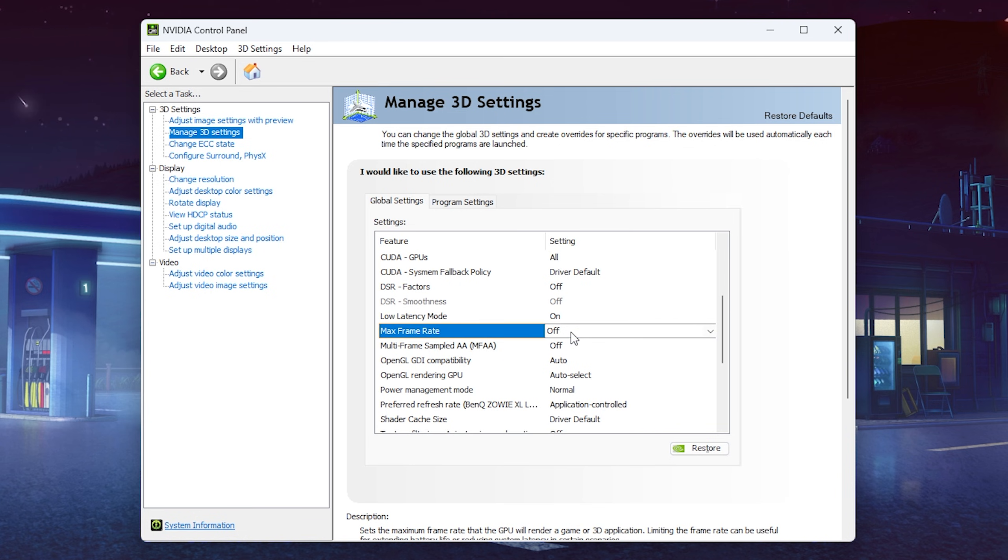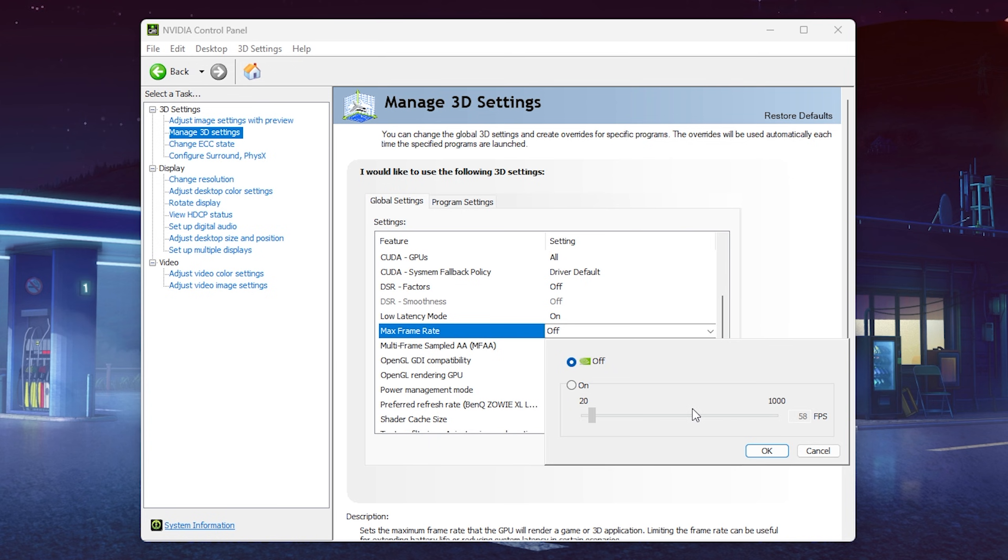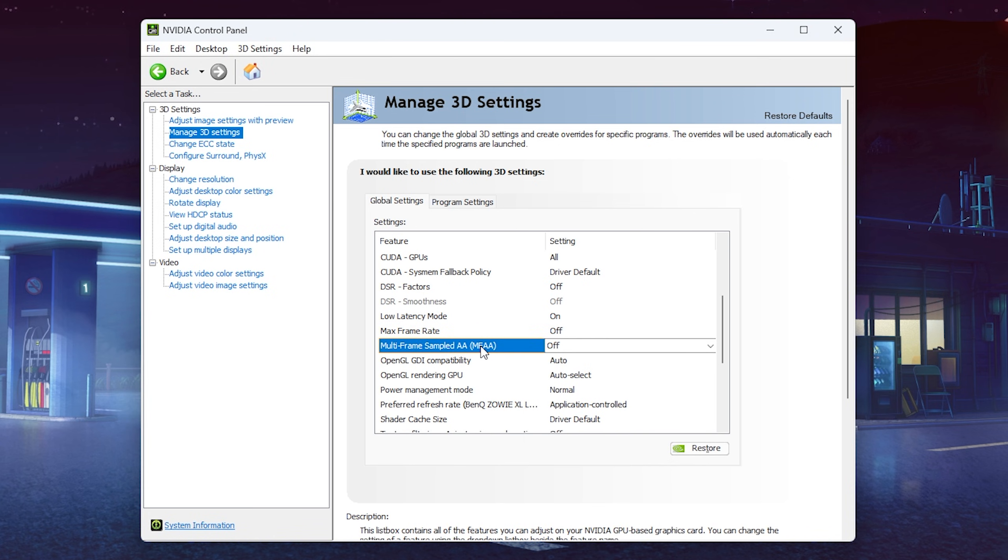For Maximum Frame Rate, you could theoretically cap it to something like 20-30 FPS above your maximum refresh rate so your PC doesn't produce additional heat without any real benefit. For Multi-Frame Sampled Antialiasing (MFAA), this improves antialiasing quality while being more hardware-friendly, but only works with MSAA. I keep this off since I apply antialiasing directly in-game.